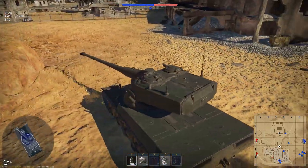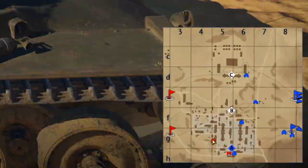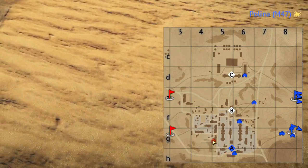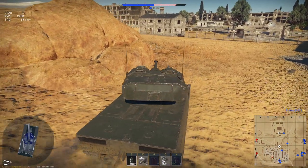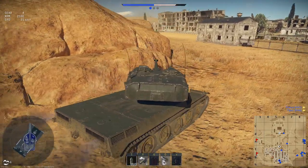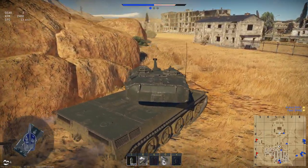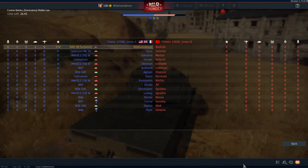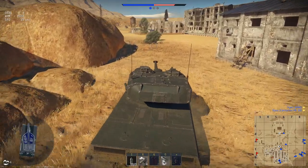Also new in this patch: if you look at the minimap, you can see the red icon over there. It seems like the icon persists and indicates where an enemy tank died, which could be useful, although I have a feeling that many people are going to be confused by it and might shoot at it.